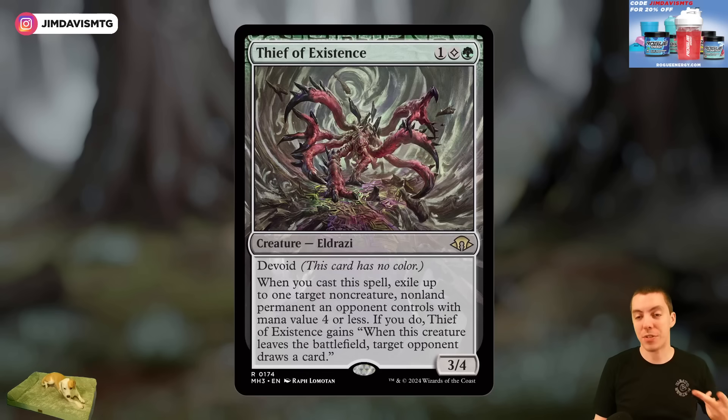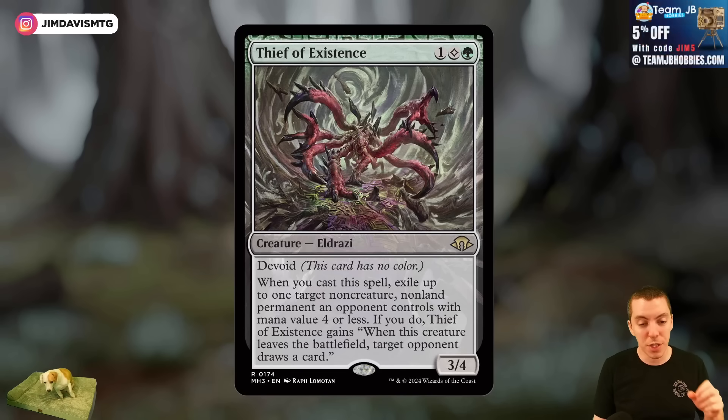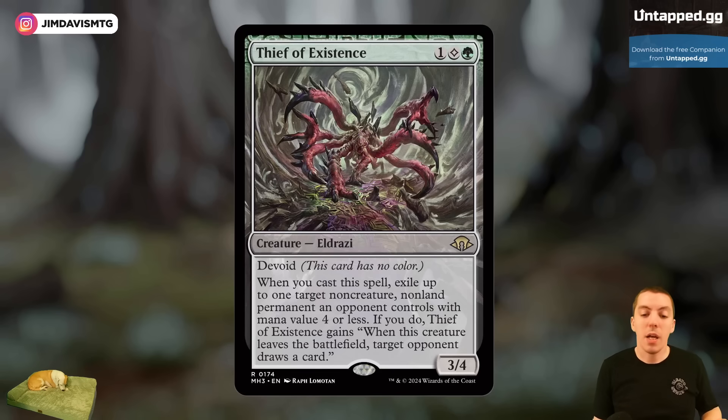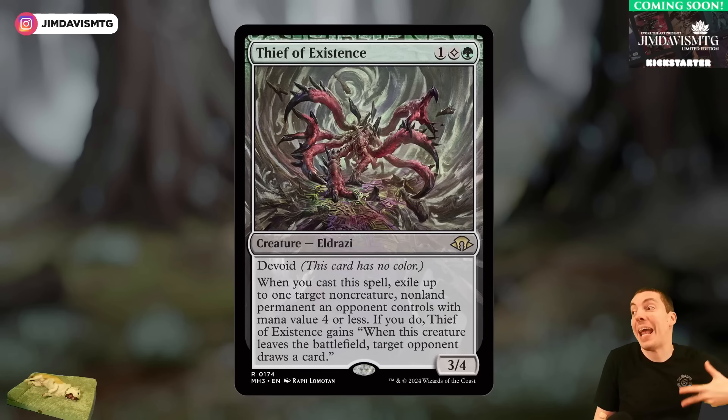New cards like Thief of Existence, obviously trying to answer things already in the format. It was specifically called out as an answer to Teferi, Time Raveler. It's a green and colorless card — a 3/4 — and if you cast this spell, exile up to one target non-creature, non-land permanent an opponent controls with mana value four or less. When it dies, they draw a card, similar to Thought-Knot Seer. This can exile Teferi or The One Ring. Pretty powerful card, though it requires colorless and green mana.